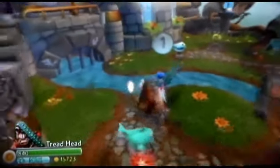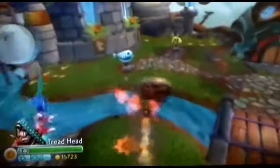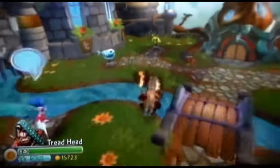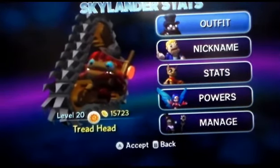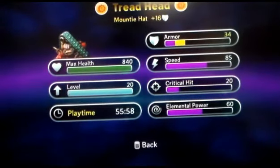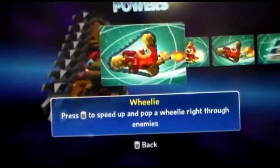So, driving up! Hold on — how does the wheelie work? On the fast track! Go Treadhead! Alright, let's check out his stats. Pretty impressive, huh? Alright, Tread! Power's winner!